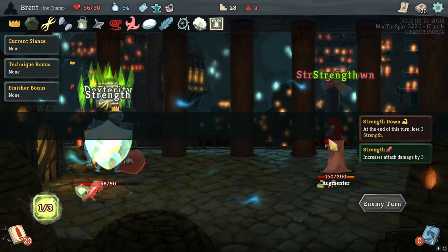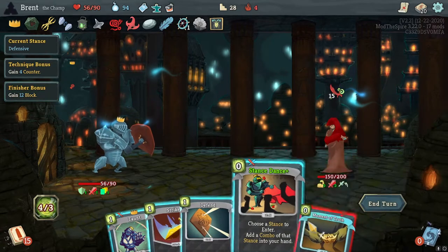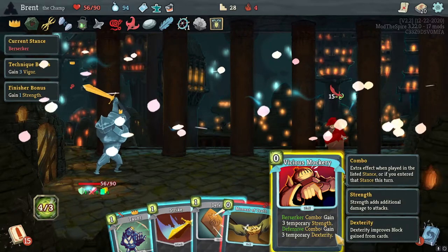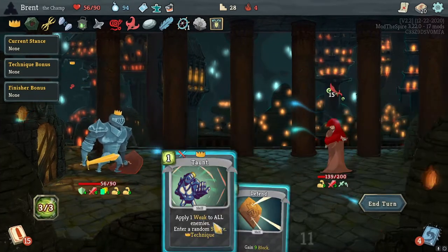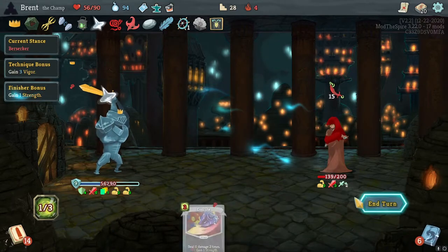Draw a card and stance choose to stand — let's do that because I want to mostly do Berserk. Take everything — let's fight this man. Stance stance — choose Berserk. Biggest Mockery: gain three temporary strength. Do that, gain an actual strength, and we have a buffer to start with from Fossilized Helix. Get wrecked, pleb.